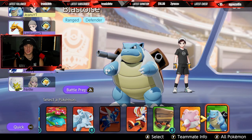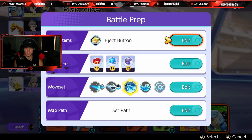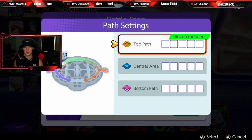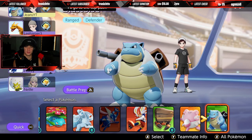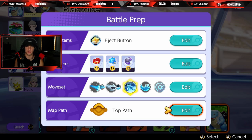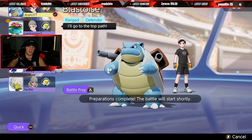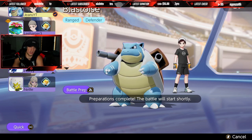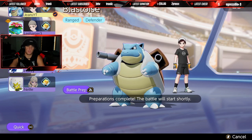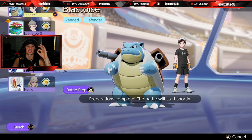Got Blastoise — let's run it. I might have to play jungle here unless that Greninja is playing jungle. I'm going to go top path. Let me check my item set: Score Shield, Focus Band, Buddy Barrier — gotta love it. Let me lock him in. We need somebody playing jungle, hopefully that Greninja goes there. I really like the Lucario combo going bot lane.